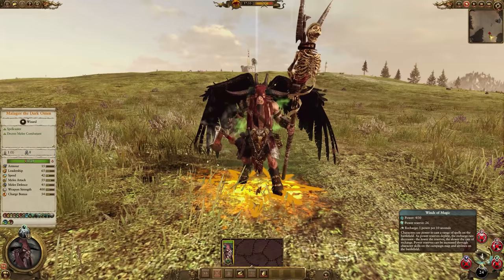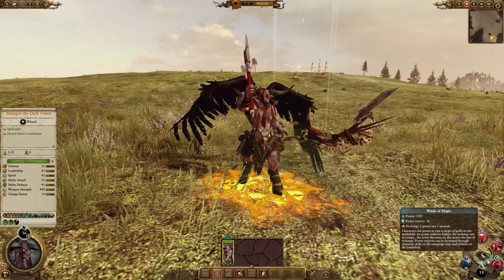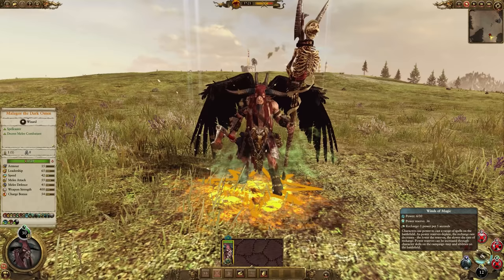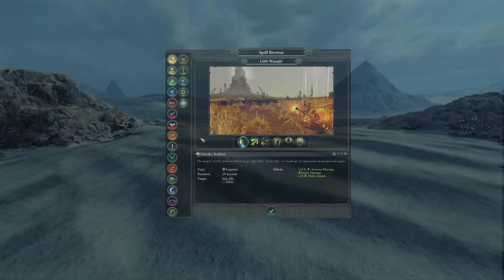So that's how power and reserves work. All you really need to know is that magical items and abilities that boost your recharge rate or your reserve are good — bring them along, they'll give you more magic to play with. Also realize that the amount of magic you start with in a battle can have a big effect on how the battle plays out. Starting with 3 power and 60 reserve is less impactful early than starting with 30 power and 60 reserve, but using all 30 quickly means a slower recharge rate earlier in the battle.